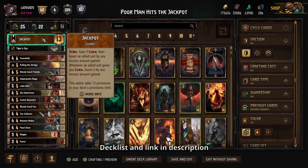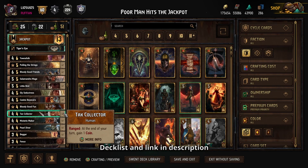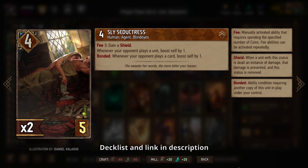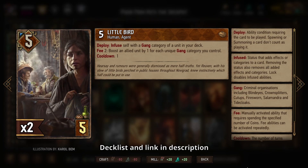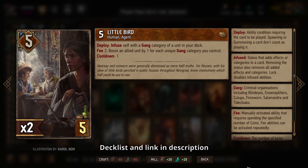Today we'll be playing a Syndicate Jackpot deck because Syndicate is the only faction we've yet to use in this event. The goal of this deck is to generate a bunch of coins and then get a lot of different game categories on the board to set up several of our cards. We want to start rounds with things like Tax Collector to generate coins early, and once we generate a lot of coins, Tax Collector will turn into a boosting engine. We can put a Townsfolk on the board to benefit from all that coin generation. Then we have other engines with things like the Eternal Fire Disciple and Sly Seductress. As we start to get more units on the board, especially ones with multiple game categories like Mutant's Maker and Bloody Good Friends, that sets us up for amazing value on Little Bird, which can absolutely carry you for a round, making it the star of the deck.